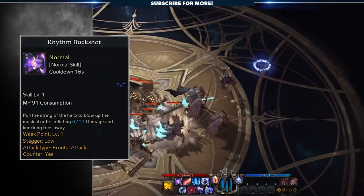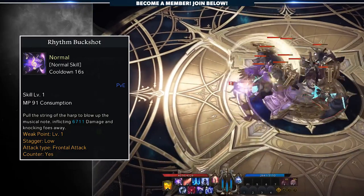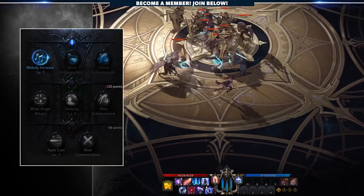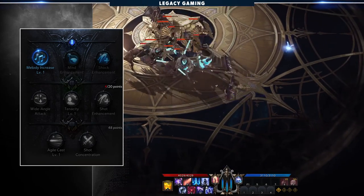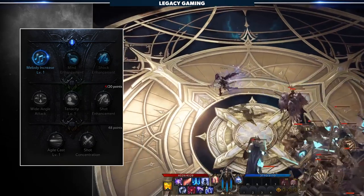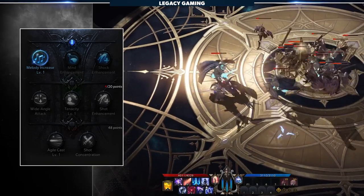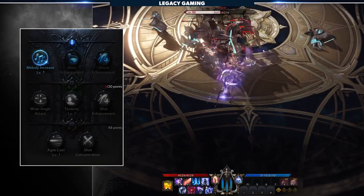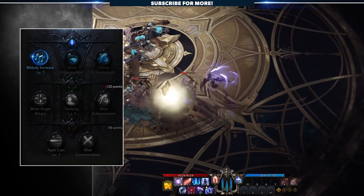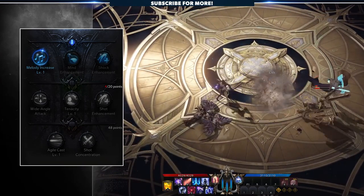Next up, Rhythm Buckshot has you pull the string of your harp to deal moderate damage and knock foes away from you in a frontal cone. For tripods, we simply take Melody Increase to generate more Serenade Meter each time this skill is used. However, that isn't the real reason we picked this skill up. As a support in hard content, you will often need to assist in countering enemy attacks to open up damage windows for your team or prevent mechanics altogether. With a 16-second cooldown, this enables the Bard to counter mechanics and contribute to weak point damage instances — a vital ability to both have and learn when to use.